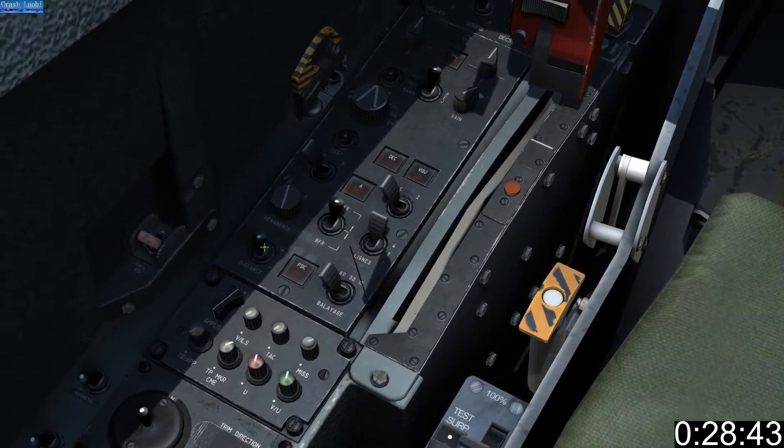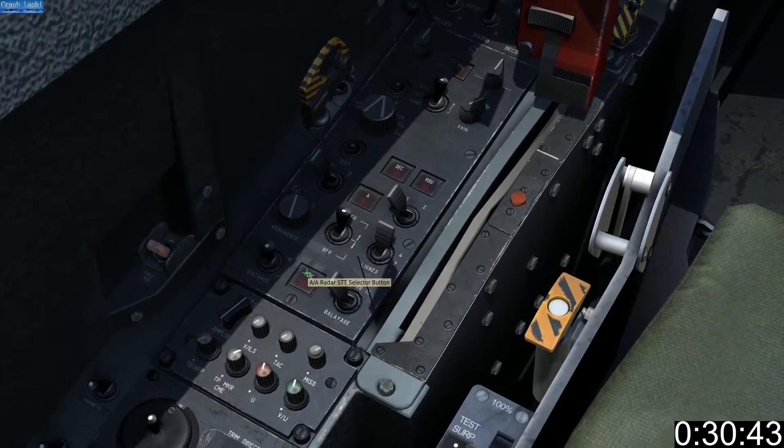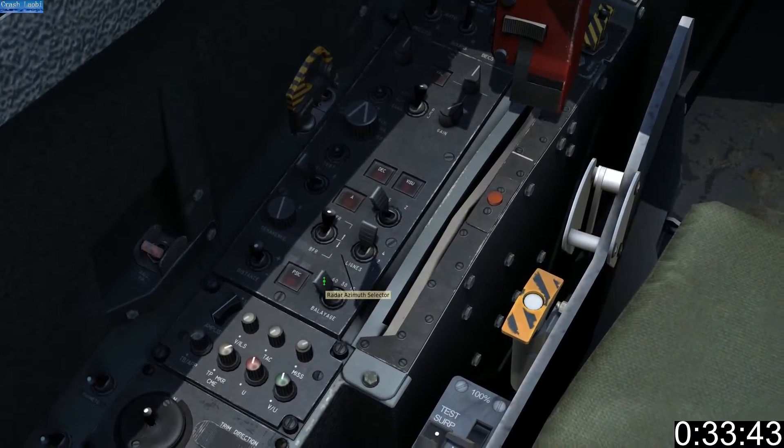Your range switch can cover between 5, 10, 20, 40, and 80 nautical miles. Finally, your azimuth switch selects the width of your radar cone.